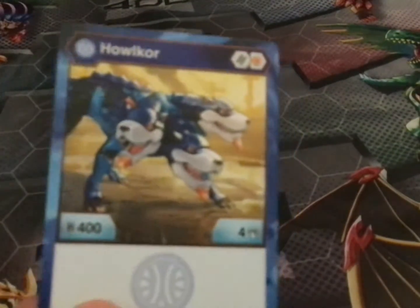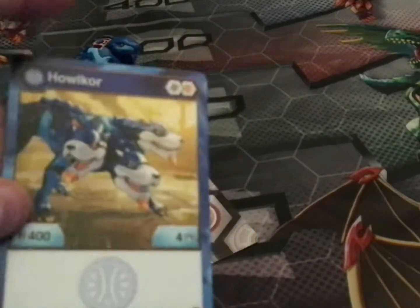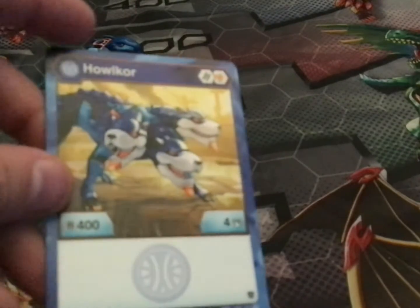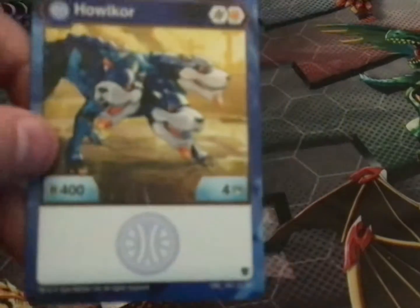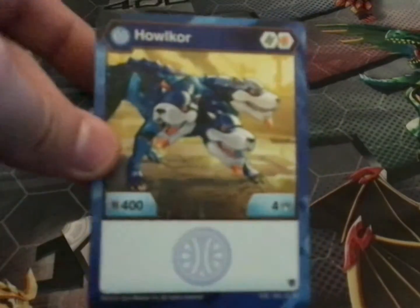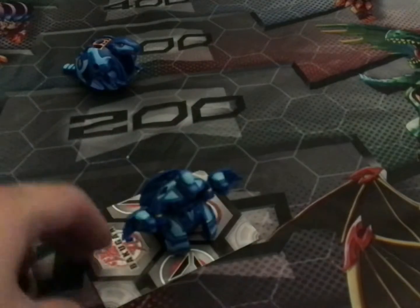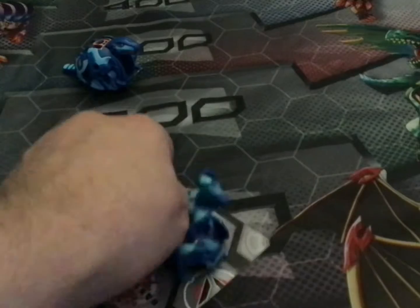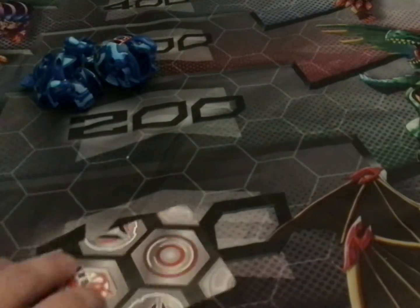Moving on is Aquus Halkor. Yep, I have an Aquus version of Halkor. This Bakugan comes with an orange shield and a Helix, and it comes with 400 B power and 400 damage. Aquus has been a pretty decent Bakugan. Here is Halkor.